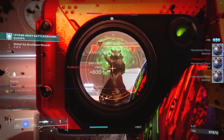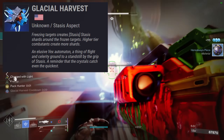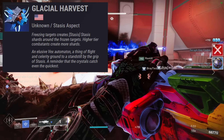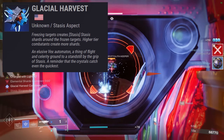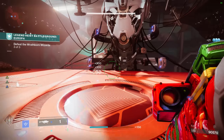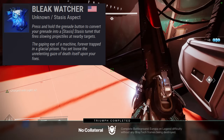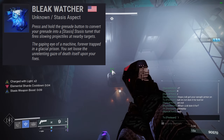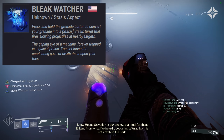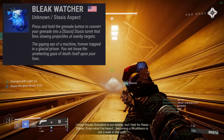Let's get into the aspects for this Shadebinder Warlock. Starting out, we have Glacial Harvest, which drops a stasis shard around a frozen target — we'll be doing a lot of freezing with this build. Stasis shards will get us Charged with Light with certain mods. The second aspect is Bleak Watchers, which converts our grenades into stasis turrets. If you hold down the grenade button, you can throw it out as a stasis turret, freezing enemies over and over again.